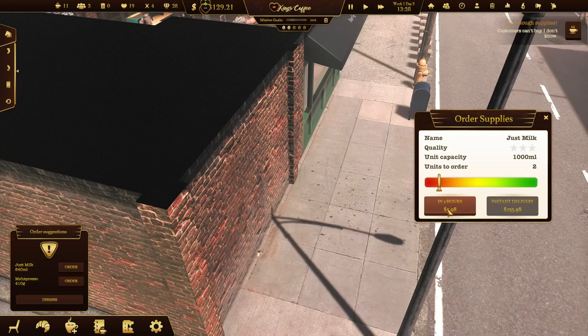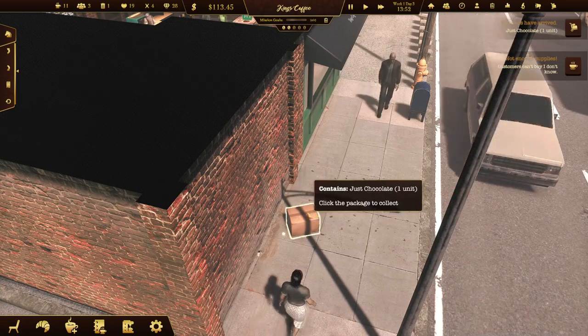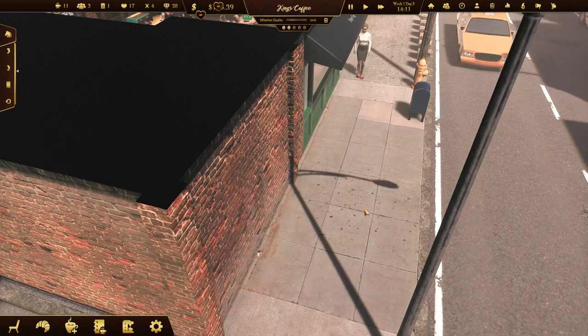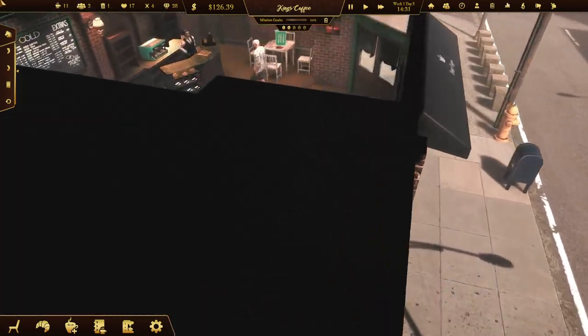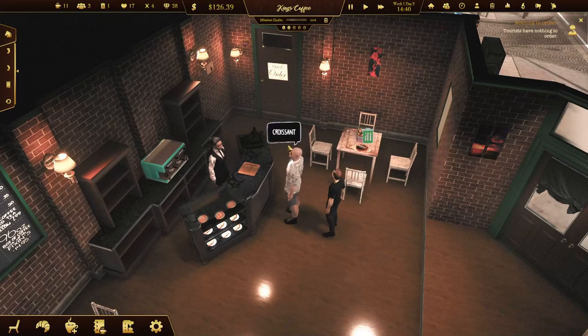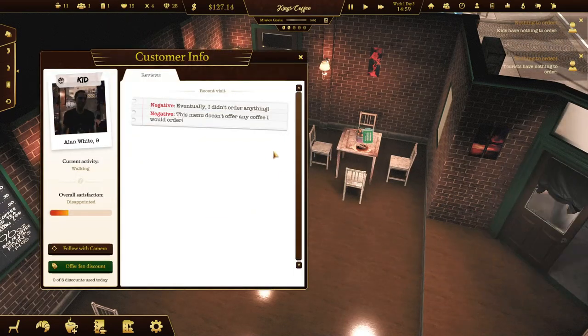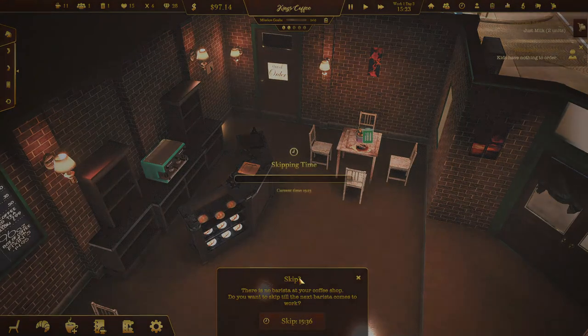Last but not least in the positives is the stability. Thankfully, as a fully released game, it did not release with a lot of bugs and glitches. I noticed only one small minor bug — or just bad programming — and it's the AI pathing system. It's ridiculous watching them walk around in circles trying to get into their seats or walk out the door. But otherwise, I didn't run into any real glitches or bugs worth mentioning.